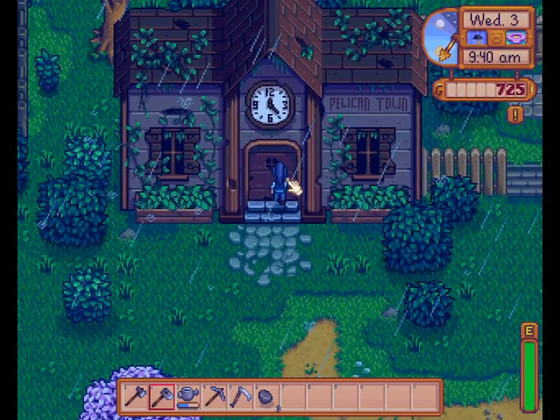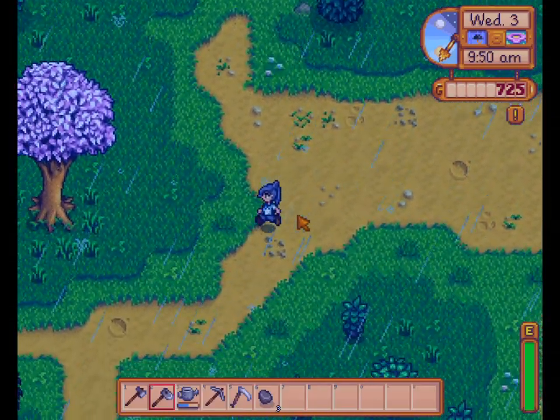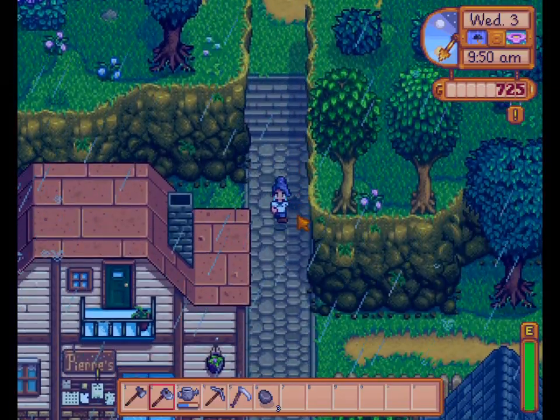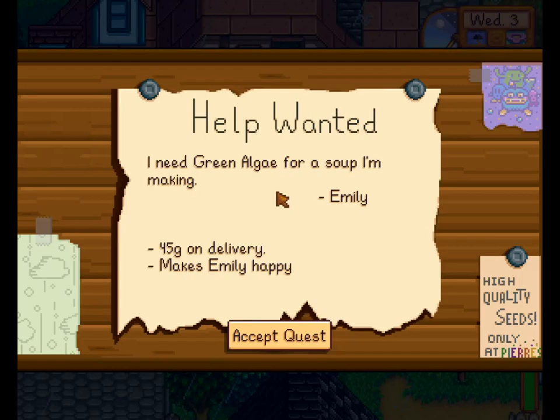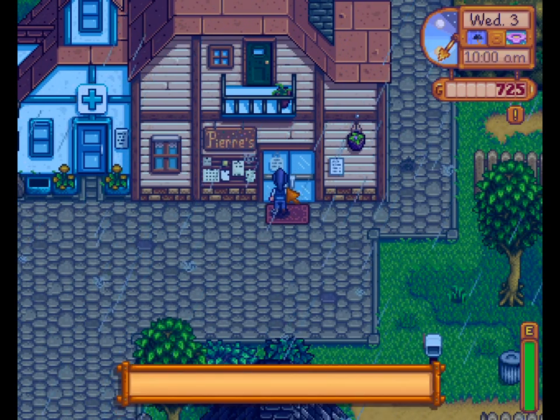I can't go in there yet because it's locked. Let's go see how much that backpack will cost us. There's an exclamation point — a green algae for a soup I'm making. I'll try to get you a green algae, Emily.